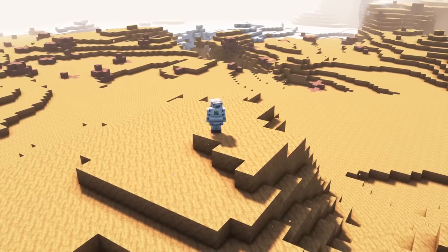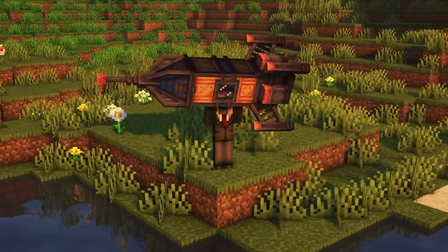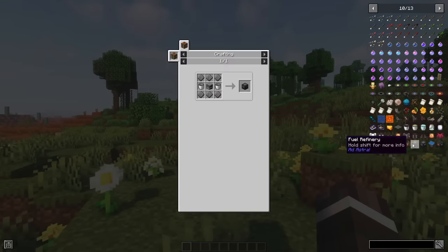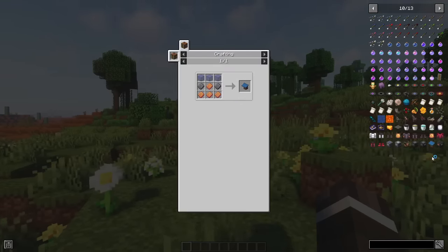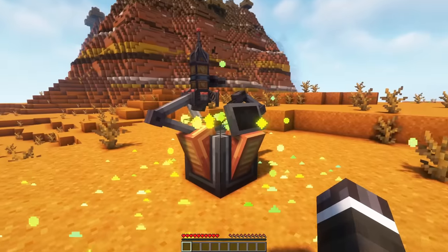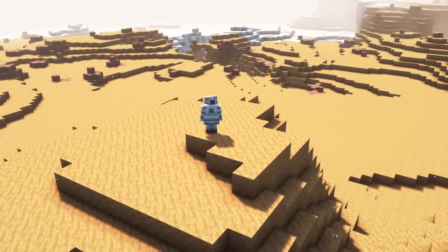Next, we want to go to Mars. For that, we need a tier 2 rocket, which is built similarly to a tier 1 rocket. I definitely recommend using Just Enough Items so you always have the recipes at your disposal — link is in the description. So to go to Mars, build a tier 2 rocket, which is the same process as before but with Dash instead of steel. And whoosh, we have landed on Mars.